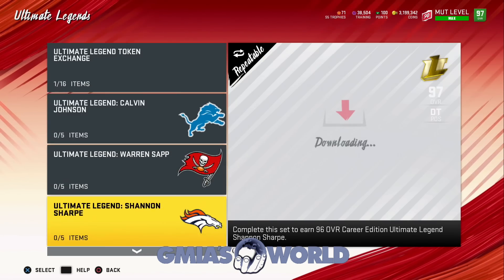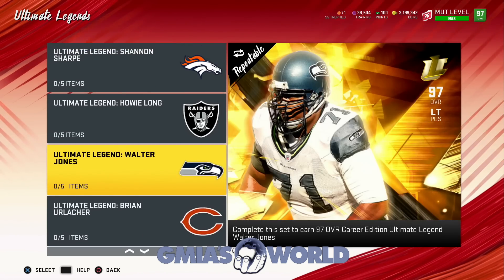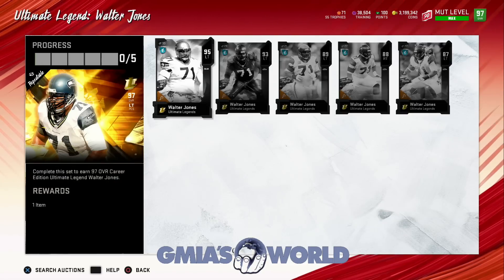As far as the 97 overall power pass goes, you're never going to waste your 97 overall power pass on a card like that when it's relatively cheap. Just spend the coins, replace him with the card that you actually have there currently, and make sure that it works out for you. That's pretty much all I can recommend.